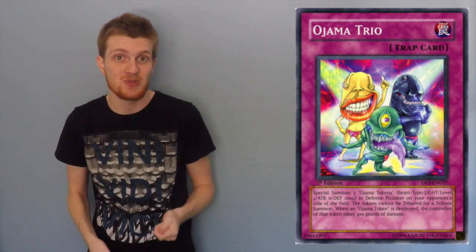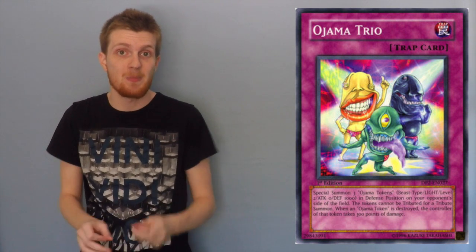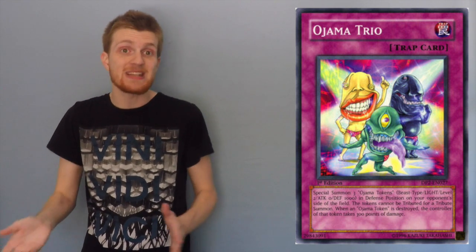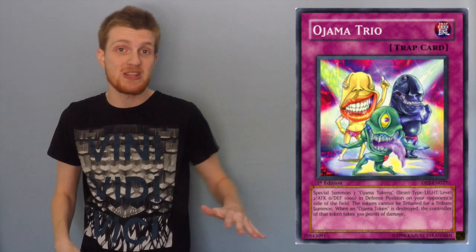Finally for Burning Abyss: Ojama Trio. Ojama Trio is a pretty trolly card, because if you flip that up, the Burning Abyss player is going to have Ojama tokens on their side of the field and they won't know what to do with them, because while those tokens are out, all the Burning Abyss monsters that get summoned are going to immediately be destroyed. It's really hard for them to deal with three tokens — they can Farfa them away one by one, but that's going to take a lot of time. Unless they have a Dark Hole, it's going to really slow them down.